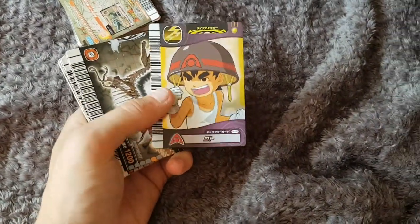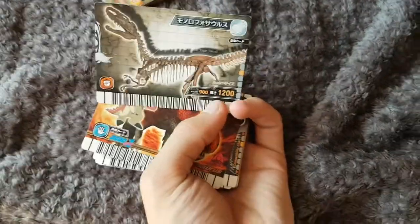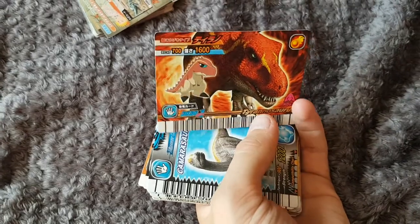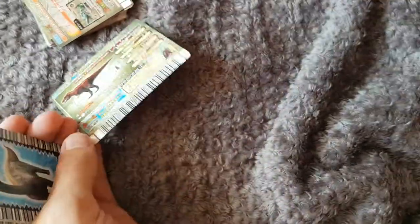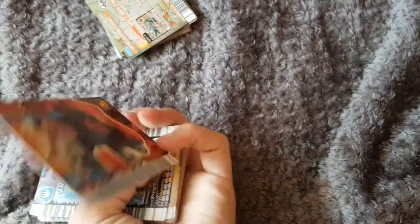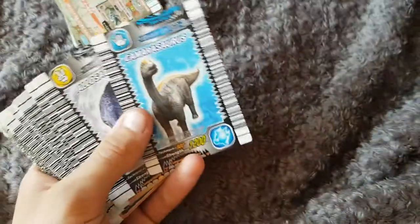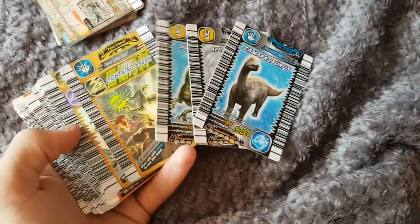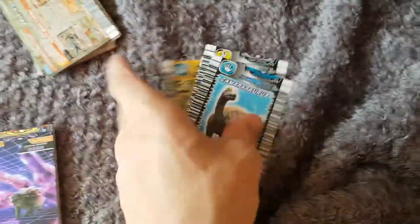So we've got a Rod character card, Fossil Monolophosaurus. We've got a Terry - that's the version of Terry that I haven't got, the AN-12. Then we've got some English ones: Nemesis, Camarasaurus, et cetera. Going through on the Nemesis, which is quite nice.